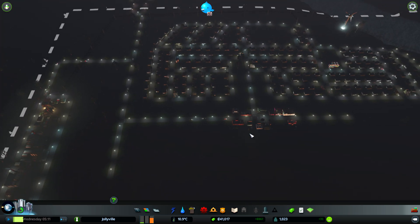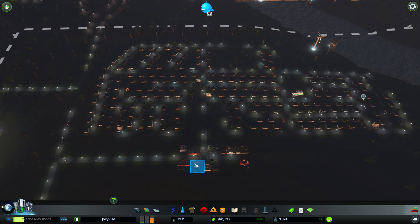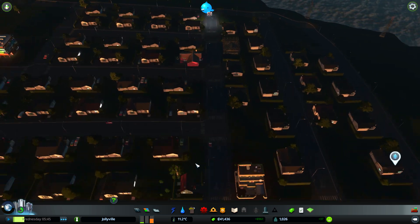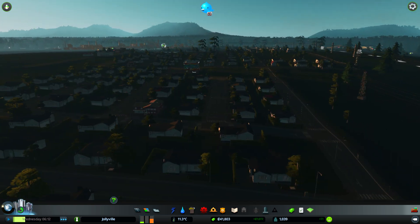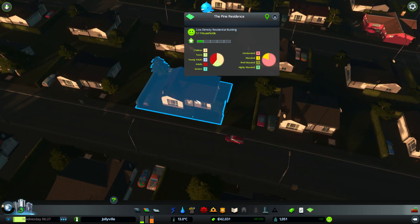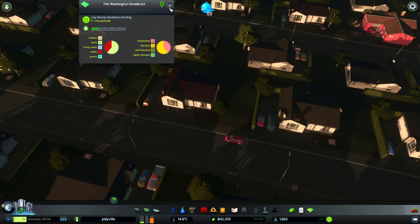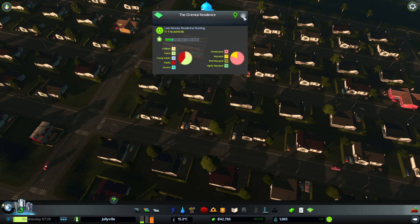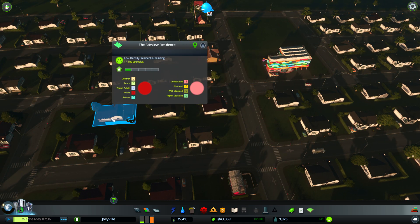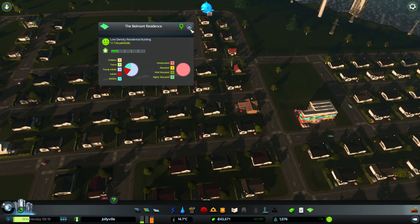Everyone's working industrial. The housing is going in and it looks nice - these do upgrade quite nicely with solar panels on them. If people get educated, one house has one educated person, another has three. This one's starting to go up now. We need parks because they're not going to upgrade massively at the moment - it's because this one's got loads of educated people.